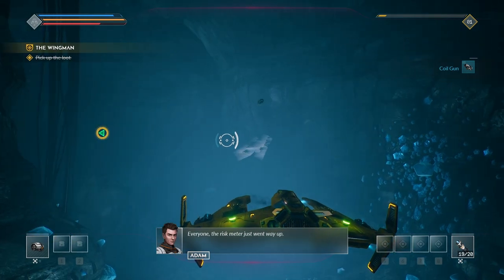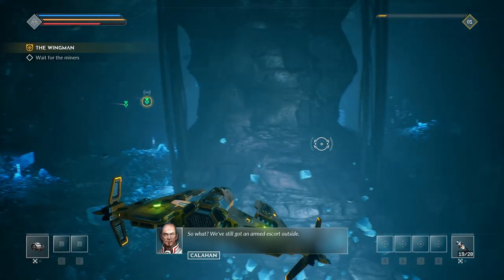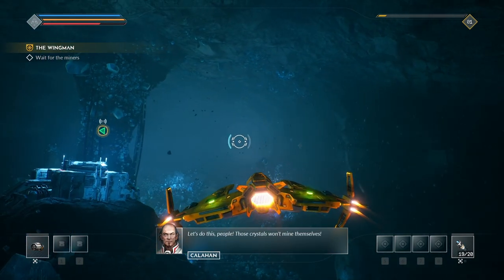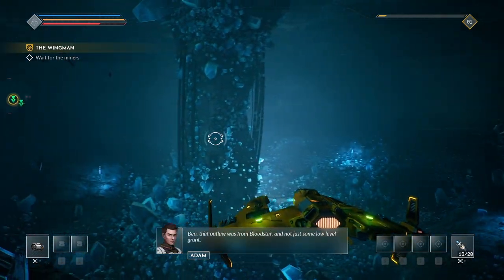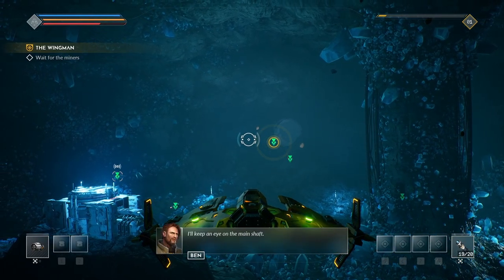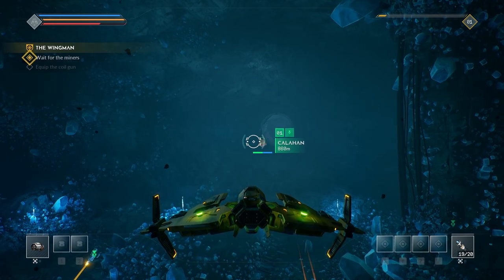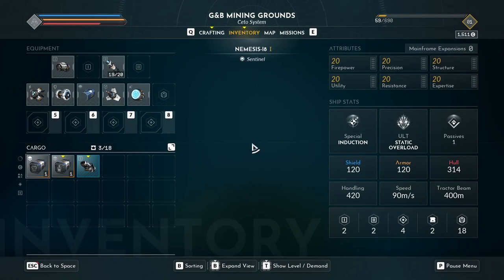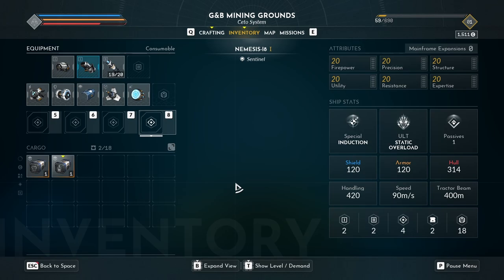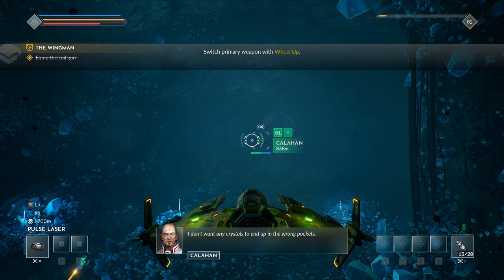We've still got an armed escort outside — they could be here any minute. All the more reason to work fast. Let's do this people, those crystals won't mine themselves. Ben, that outlaw was from Bloodstar — not just some low-level grunt, even had a custom-built coil gun. I'll keep an eye on the main shaft and hold onto the coil gun. Let's hope we won't need it. Keep an eye on the miners — I don't want any crystals to end up in the wrong pockets.